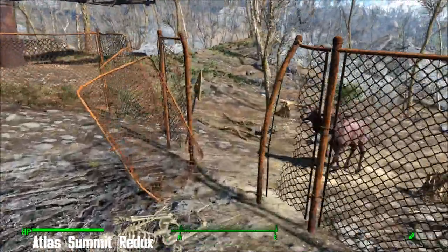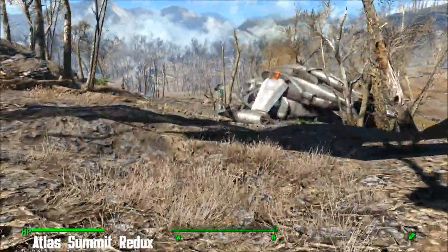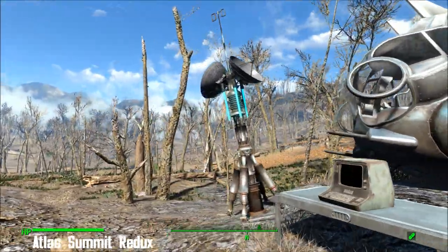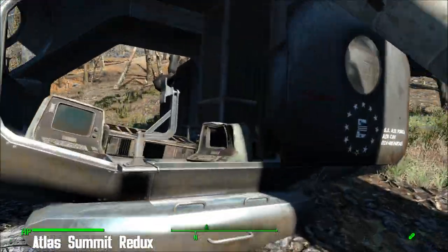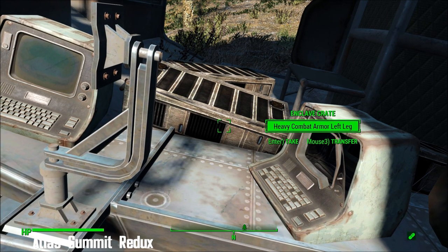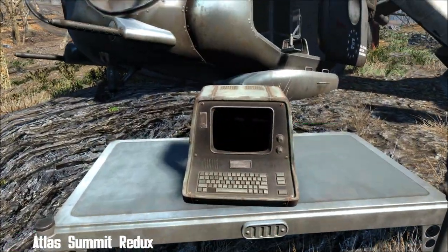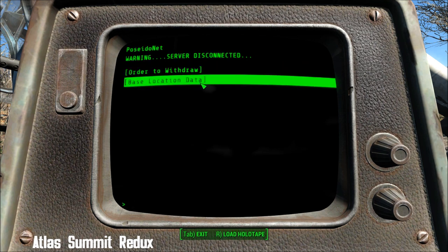And you will find a downed vertibird. Since I got here I thought, 'Oh, I really like the look of that,' so I was really pleased I was able to make one of those radar dishes. There's an intact terminal here and there are bits and pieces in these crates — they make such a cool noise when they open. Using this terminal gives you a clue as to where to go next.